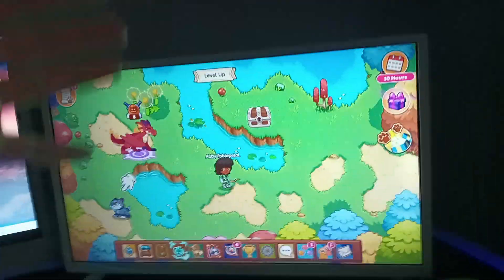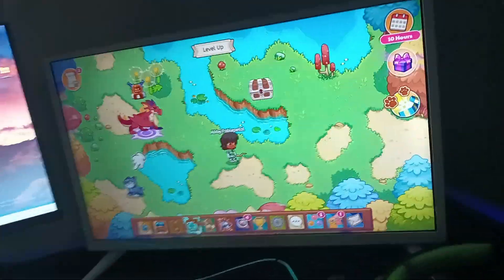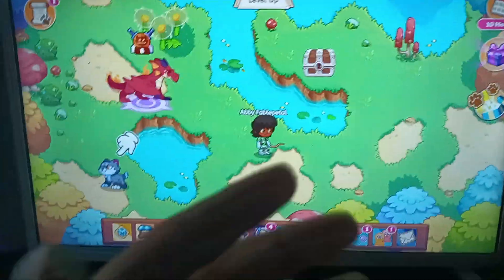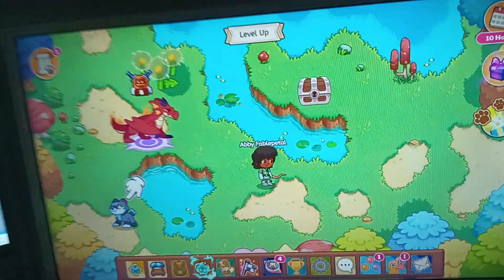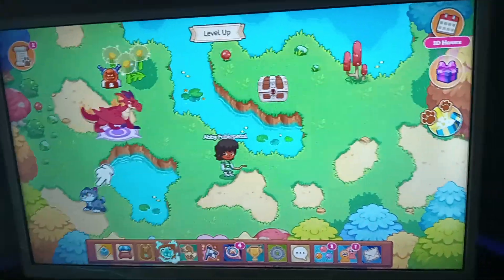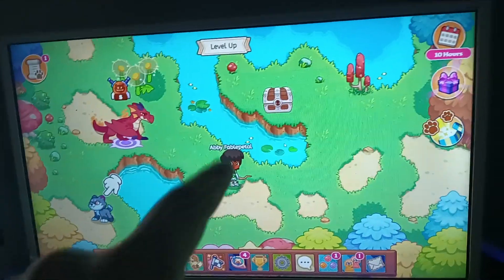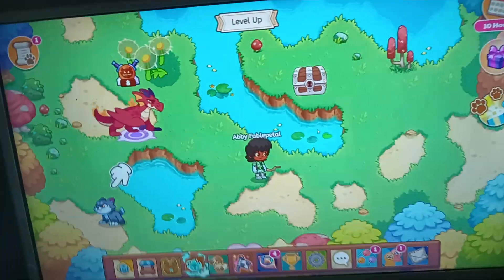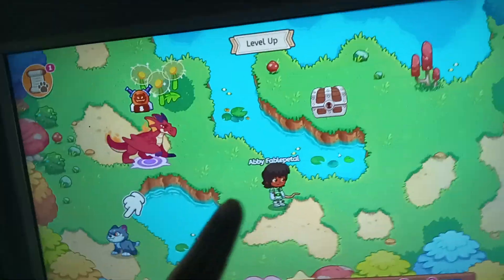Hey, what's up guys, welcome back to my channel. Today I want to show you a new trick in Protog Match Game. It's a simple trick — you can get a lot of magic coins for free by this new events blocker, sponsored by Protog Match Game. And it's very simple to get free magic coins. First, you need to like this video, subscribe, and share with your friends.